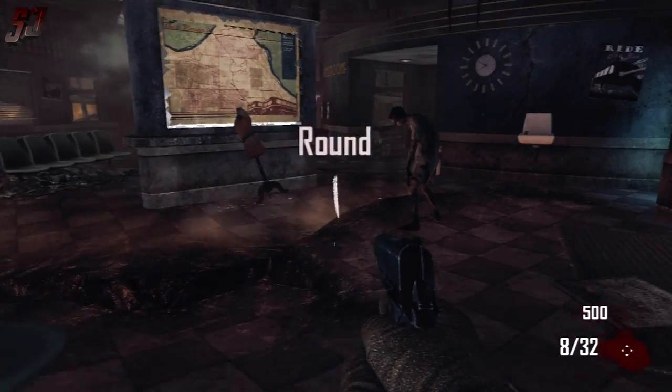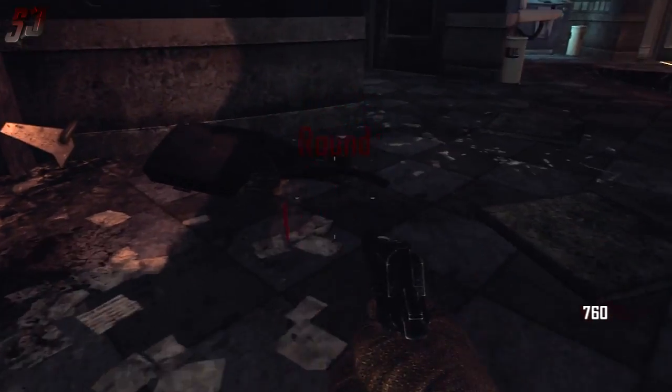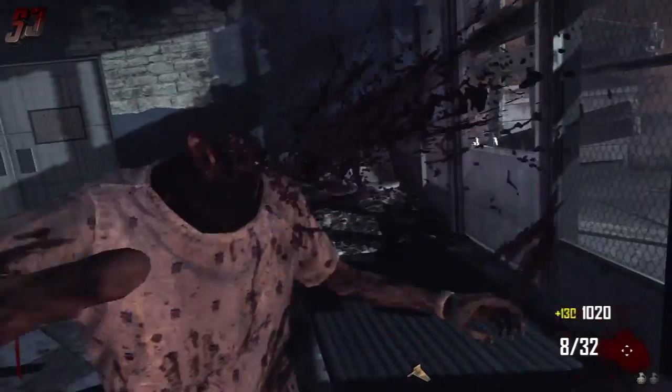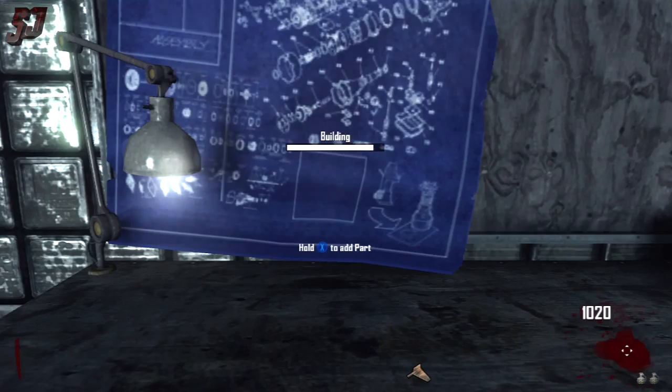Basically what you need to do is acquire four different equippable items in one game. The easiest four items are the ones I'm going to show you. When you start off the game in the spawn area, there are three items you need to find and combine to make the Turbine. Down here on the floor you've got one item. When you get each item you need to take it in turn to the workbench — in this area it's in the corner over here. Just add that to the workbench.